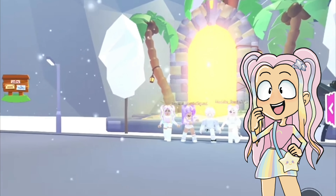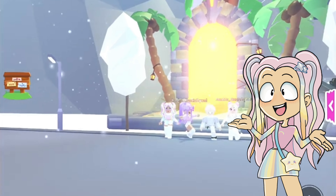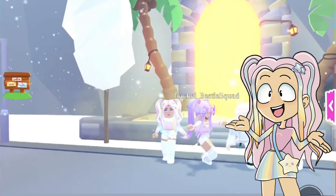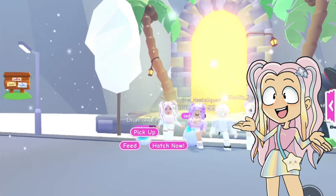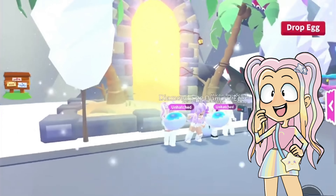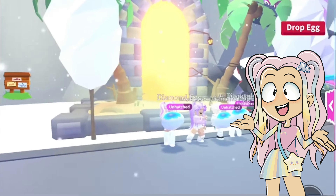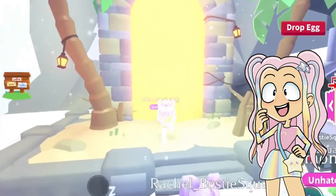We built an Encanto. We have Encanto today. I was the main builder on this build, but it is on Rachel's house. So we're going to go check that out. But before we do, we are going to be opening some diamond eggs. We're going to open our diamond eggs and see what we hatch. There's a treehouse in Encanto and we're going to go up to the treehouse and hatch the eggs there.